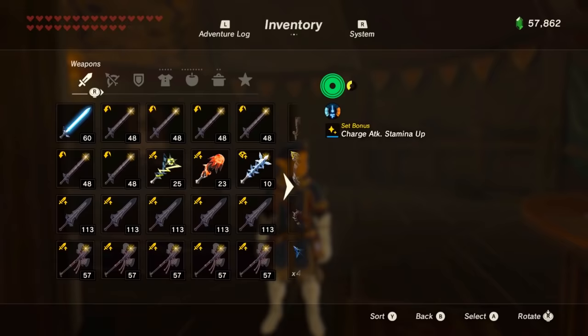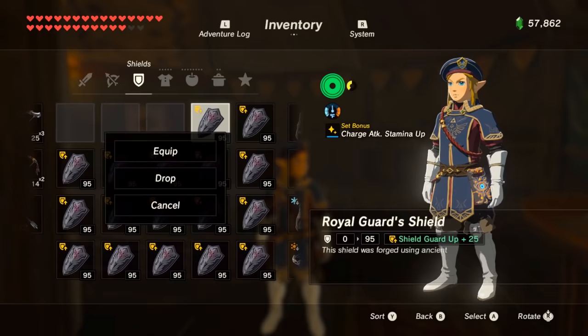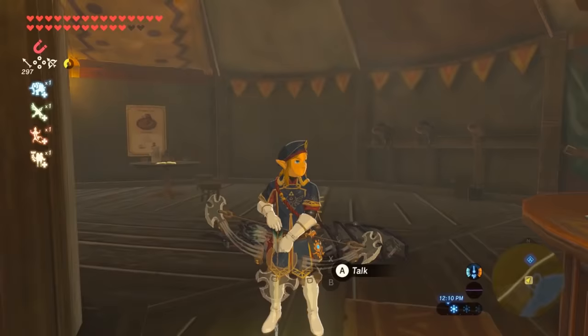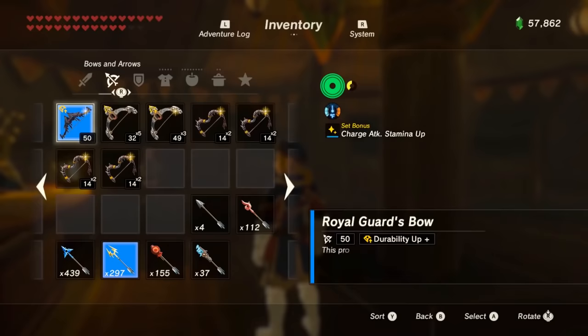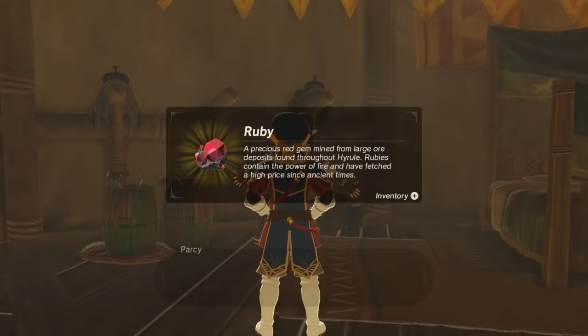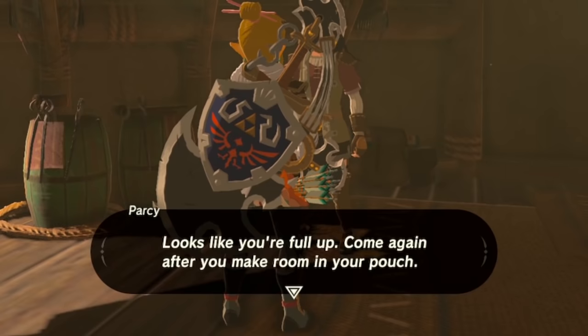If you want to do it with the bow it might be easier. Make sure it's the only royal guard weapon in your inventory and overload the menu. After the menu is overloaded, drop the last multi-shot bow and equip the Royal Guard's bow. When you leave the inventory Link should be holding nothing — check your inventory to make sure the menu is still overloaded, then talk to Parsi.